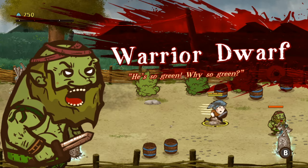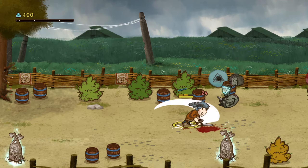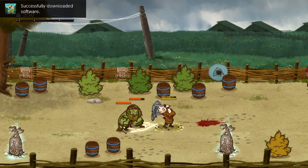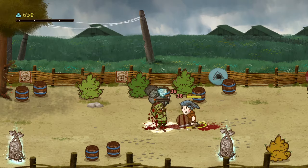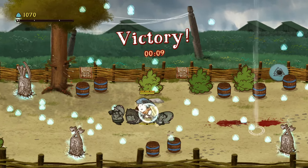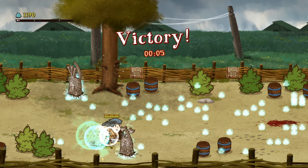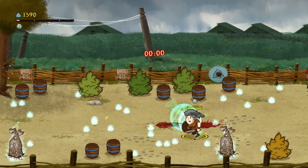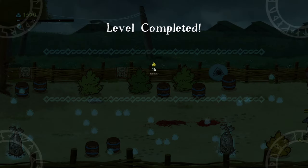Here he is — a Warrior Dwarf. He's so green, why so green? That's a really easy enemy. Heavy attack! Software download successfully completed — thank you Nintendo Switch. Look how many we get! Victory! It looks like you have to collect as many of those pickups as possible within the time limit. That was actually really cool.